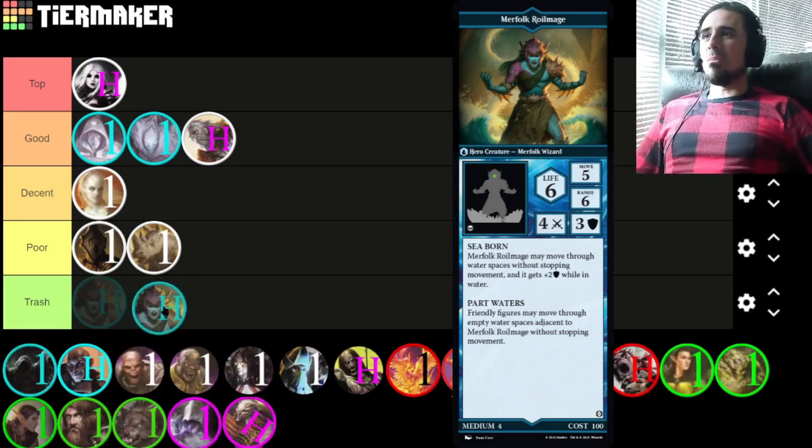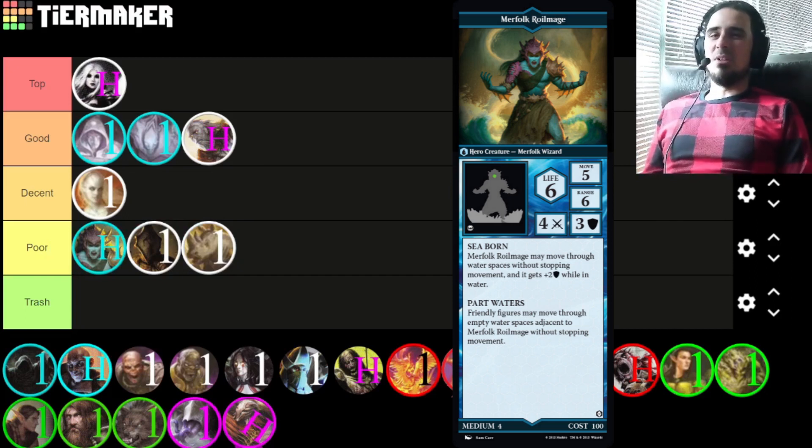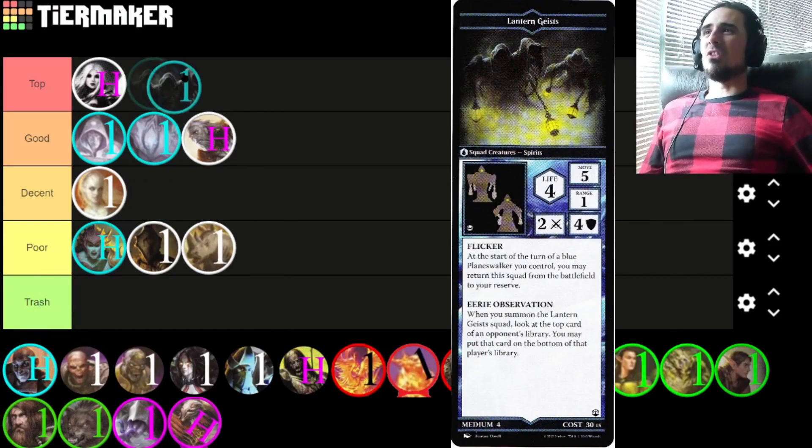Next up is the Merfolk Royal Mage — I'm going to put him above the white squads because of his range. He's a very vanilla ranged hero; I don't find either of his abilities very useful or impactful. Four power is okay. His two big saving graces are that he's a hero creature and thus immune to a lot of shenanigans that really hurt squads, and his range of six lets him get and generally maintain high ground while shooting. But he doesn't really contribute outside of being a single-attacking ranged hero.